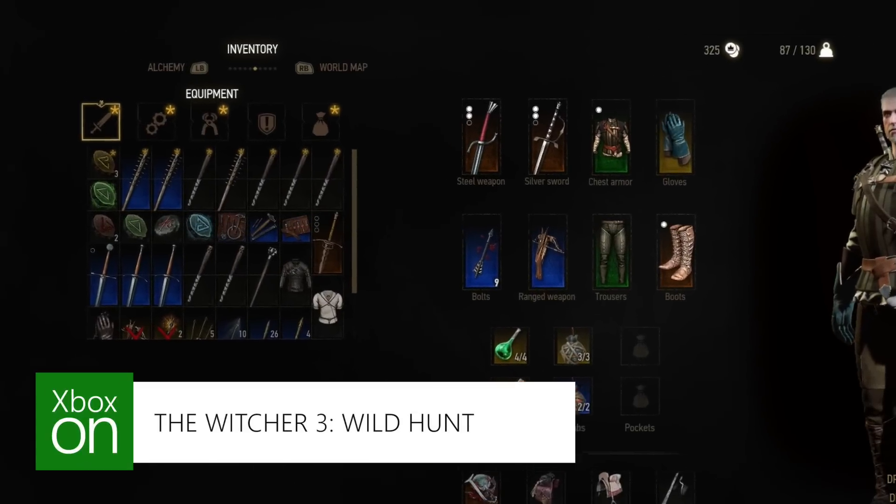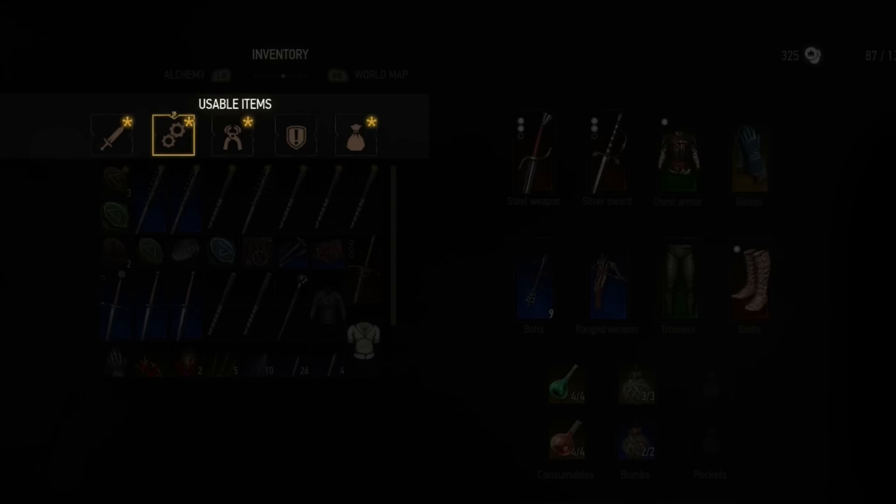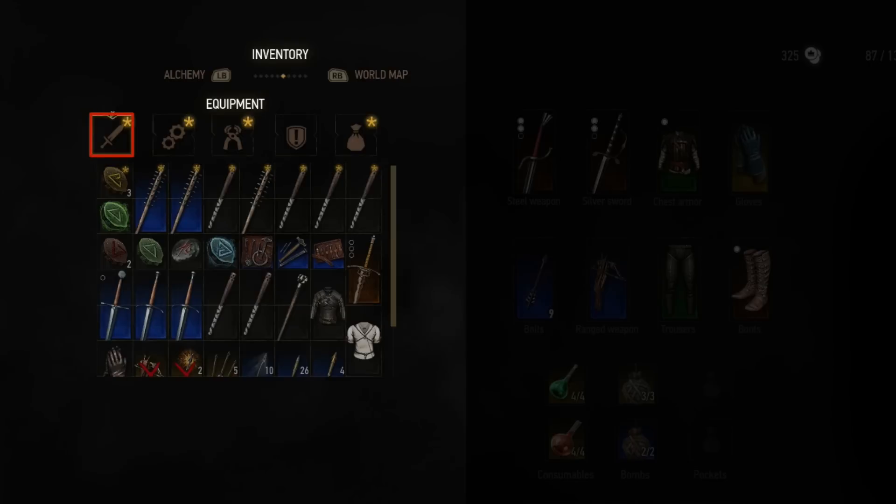Once you've opened that up you'll see that there's five tabs along the top. You have your equipment, your usable items, alchemy and crafting, quest items and other. We'll start with equipment.